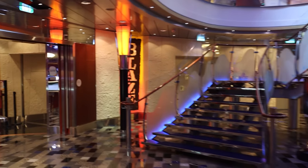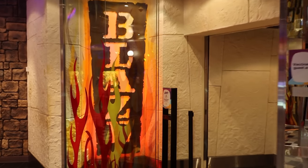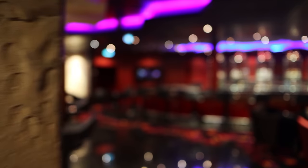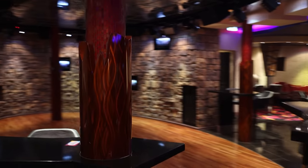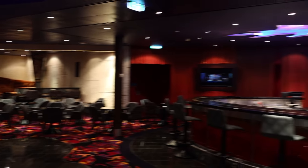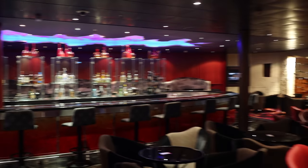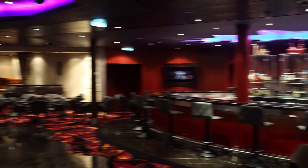There's a staircase that takes you up to the Royal Promenade — we'll get up there in a bit. Over here you have Blaze, which is the nightclub on board. Step inside: this is the area where you can come hang out with friends. They have a big dance floor and a bar. It's called the Attic on other Oasis class ships, but here it's Blaze — very unique compared to some other venues you'll find on Royal Caribbean ships.